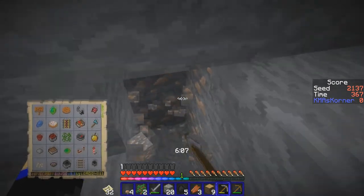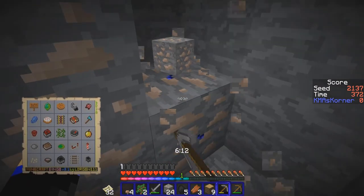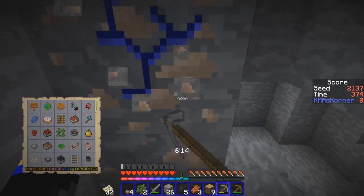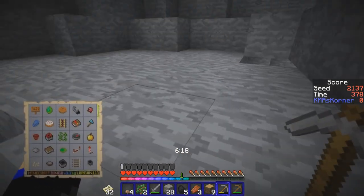Mushrooms and pumpkins do not form in caves. Seven plus six is thirteen, plus ten is twenty-three — so yeah, we've got the iron we need. Now all we need to do is find the pumpkins and mushrooms.